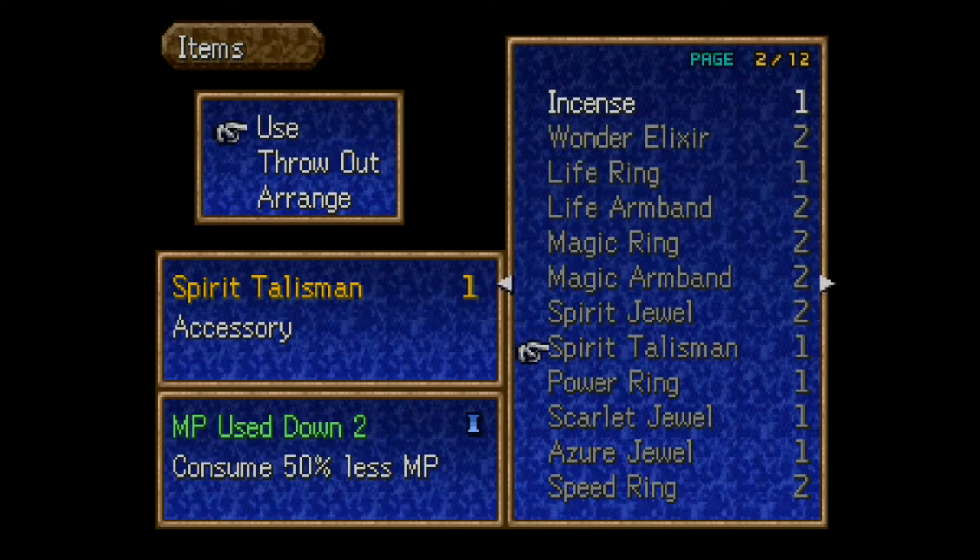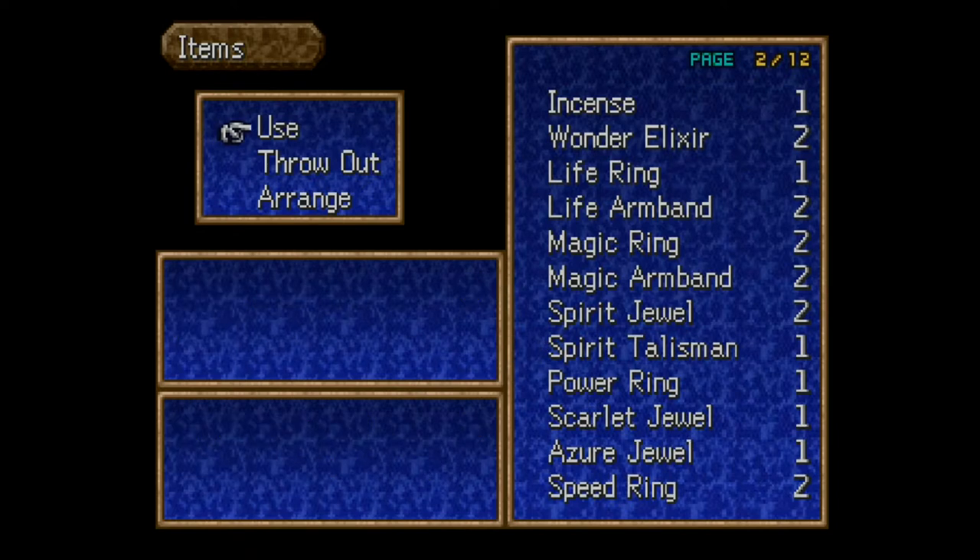Only one person had an Evil God Icon equipped. The Spirit Talisman is basically an upgrade from the Spirit Jewel — MP use down two, and you consume 50% less mana when summoning a Seru into combat. If you're struggling, you can buy one or dance with those level-three Kamaros and try to steal one — RNG might be on your side like it was on mine.